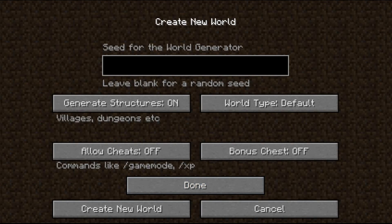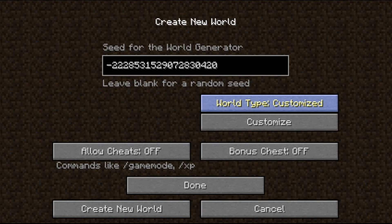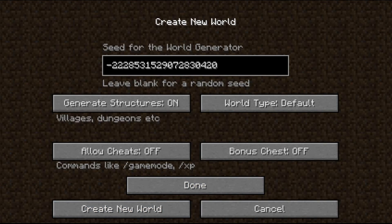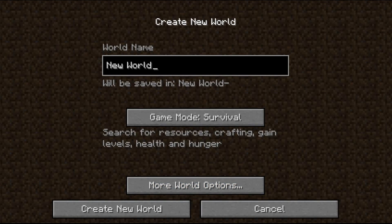The seed will be in the description and you can see it on screen. Make sure you keep structures on — everything else doesn't really matter — and use default world type. You don't want anything else.